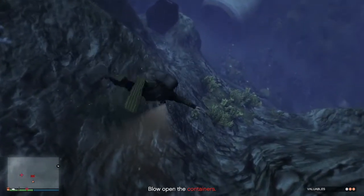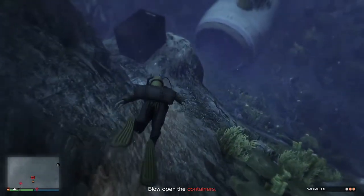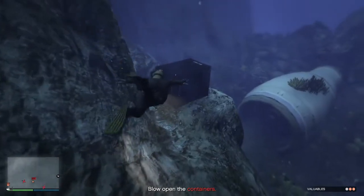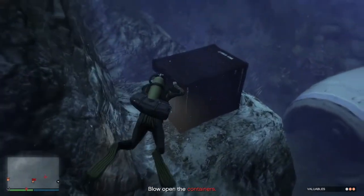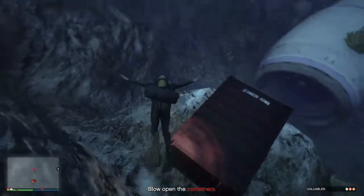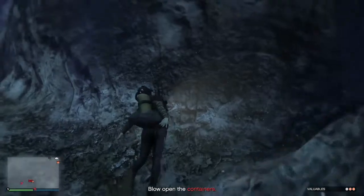Hello everybody, Casper here. Today I'm going to teach you how to deal with the underwater cargo missions and how to handle the helicopters most effectively. In regards to the special cargo missions that you use to flip your warehouses and sell them off, as part of the business update back in 2016, they've added this new mission as part of the criminal enterprises update.